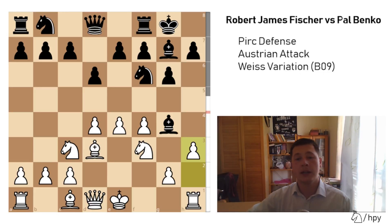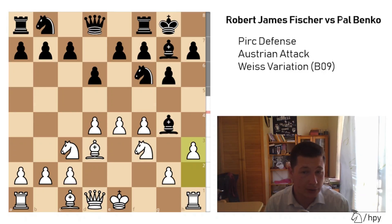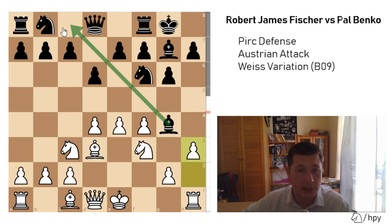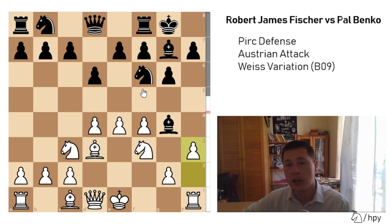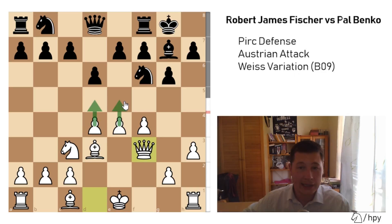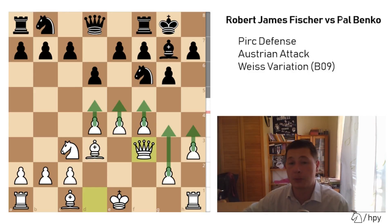Now h3 actually does work, and since the White king hasn't castled yet, any further weakening of the kingside wouldn't really matter that much, because White can always play Bishop to e3, Queen to d2, and castle queenside. This is basically just a tempo gain. The best move is for Black to return the bishop back to c8. But Paul Benko takes the knight, and now Queen to f3 makes White's attacking setup perfect.